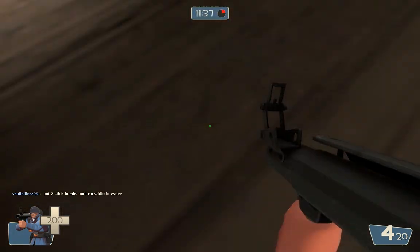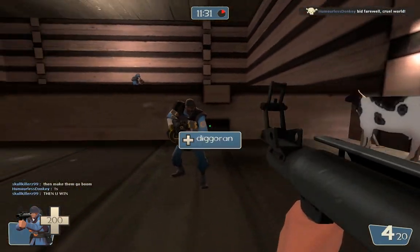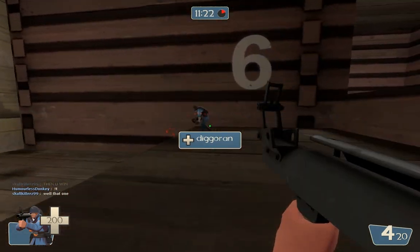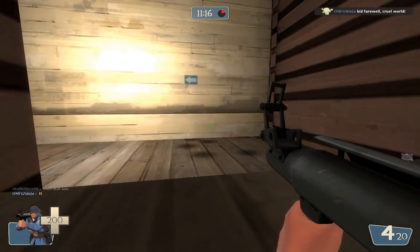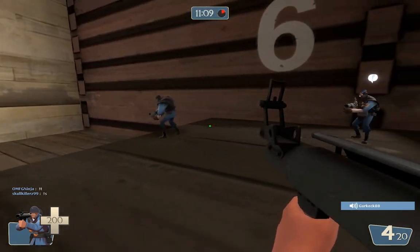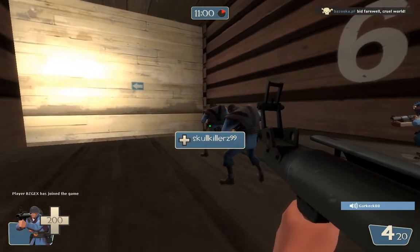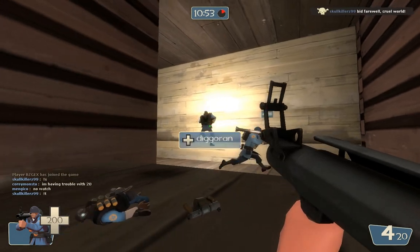Now we're getting to some really advanced things. Generally, crouch jumping is really good just for moving around, but there are times when you need more control. There's a platform behind this wall I want to get to. This guy's trying to jump with a sticky — don't jump with the Scottish Resistance, you'll never be able to do it. You can't jump with a Scottish Resistance. Sticky jumping requires you to detonate stickies under your feet — they have to be directly under your feet, so you can't get any horizontal speed. You can't jump with a sticky bomb launcher — it's impossible.